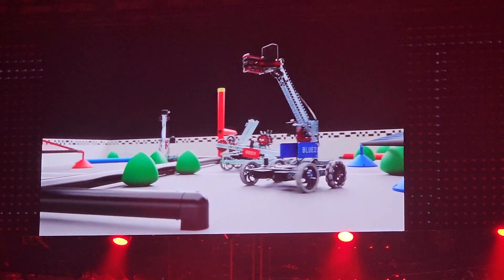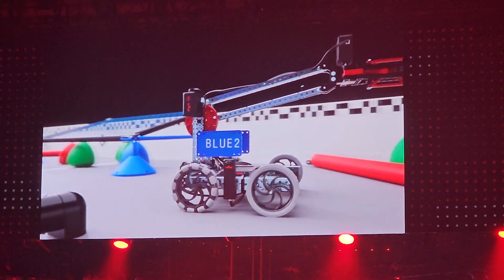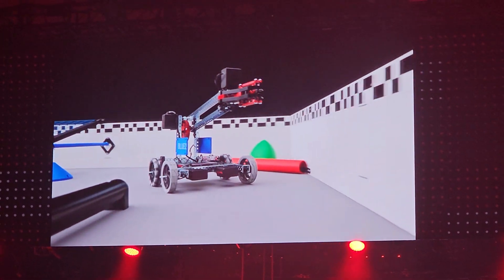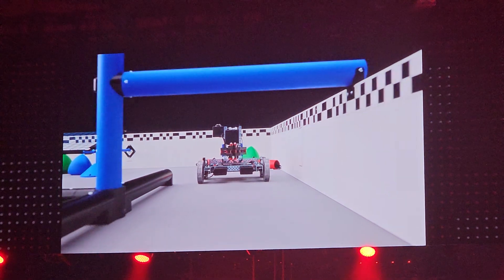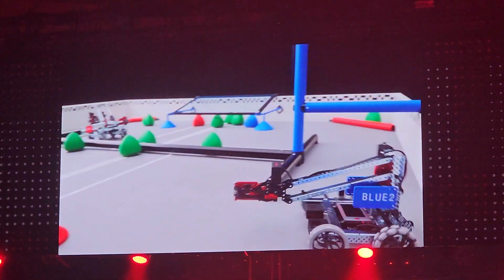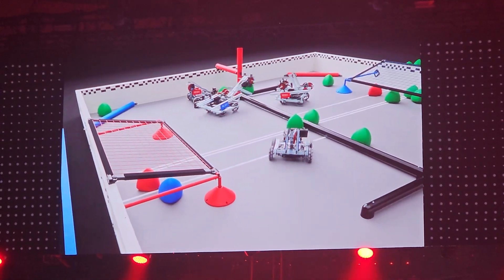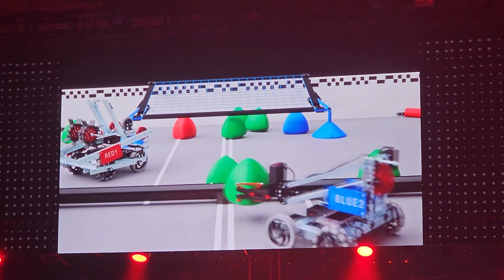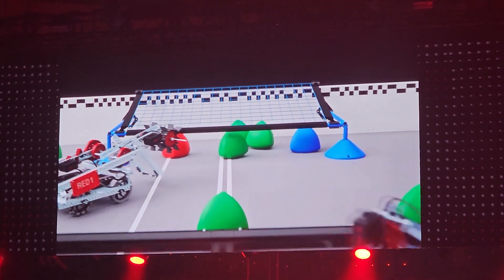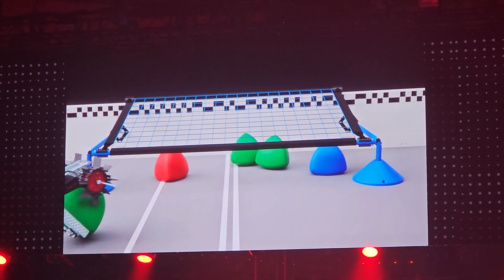The one-minute, 45-second driver control period begins once the autonomous bonus winner has been determined. During the driver control period, robots are free to move about the field. However, if an alliance ever finds itself with two robots in the same offensive zone, this is called double-zoning. While double-zoning, tri-balls that are scored in an alliance's goal are no longer protected from opponent robots.